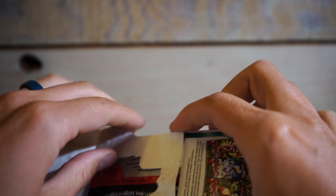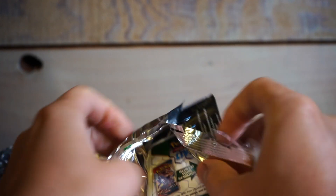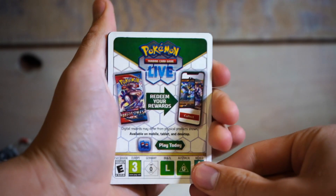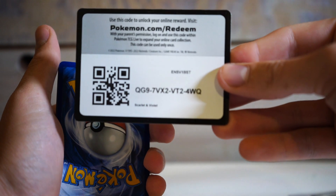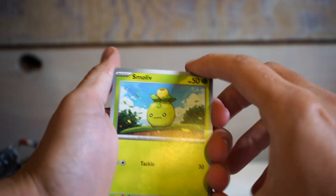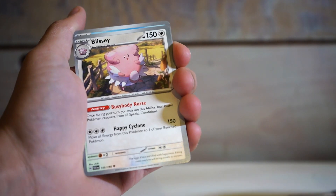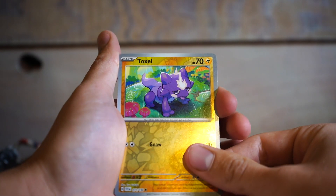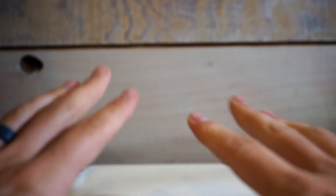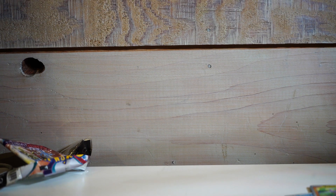I'm getting kind of busted on these. Last pack — maybe I can get some redemption because wow, this is rough. It is just child's gambling but whatever. Okay, water energy — Smoliv, Primeape, Phanpy. Blissey, fat Tatsugiri, Shroodle, Toxel, cute. Drifbloon balloon — cloth freaking crap. Onto the next couple of packs, hopefully I can get something.